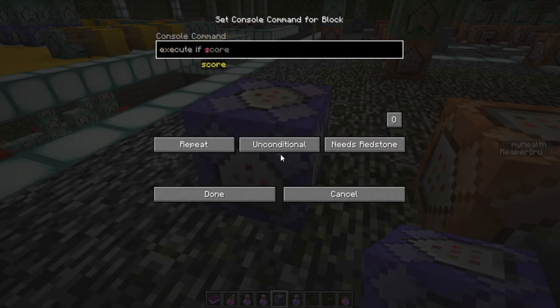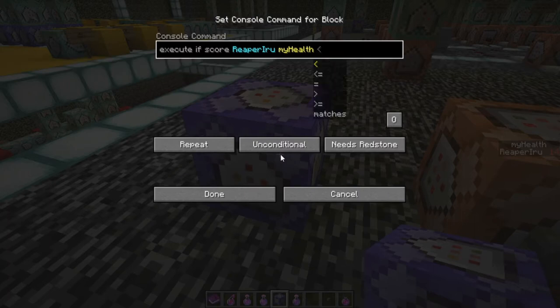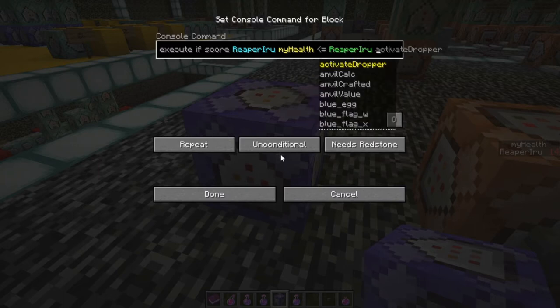So let's do 'execute if score reaper_arrow my_health'. You can use entity as well but it's extra text. The comparison options are: less than, less than or equal, equal, greater than, and greater than or equal. You can also use 'matches', which accepts a direct integer. However, we want less-than-or-equal because if I take two hearts of damage it could skip the exact integer and the condition would never trigger.